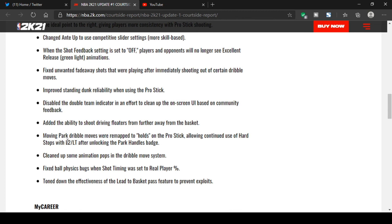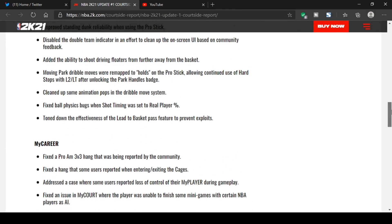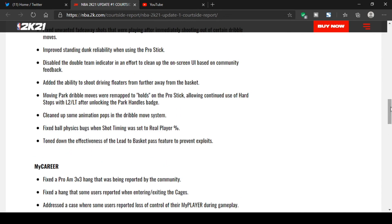For dribble moves now, you got to tap LT or L2 and then hold up on the pro stick at the same time. So yeah, they just added an extra input you have to do when you're doing pro dribble moves.